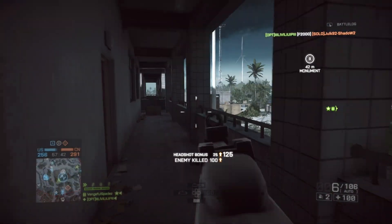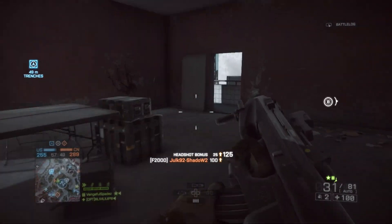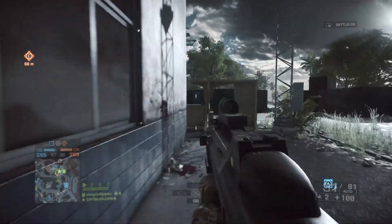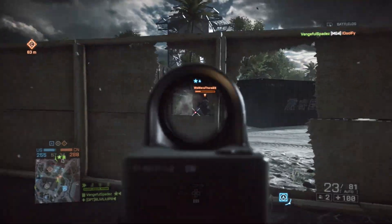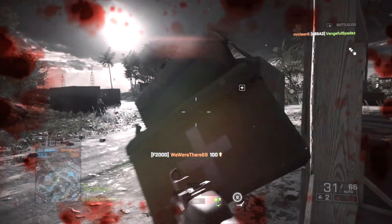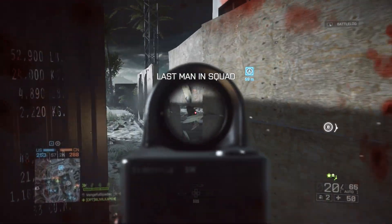You have to make your first shot count, your second shot count, and your third shot count to be able to drop somebody. If you miss two — or sometimes even just one shot — that's going to get you slaughtered. So you have to have your accuracy up.